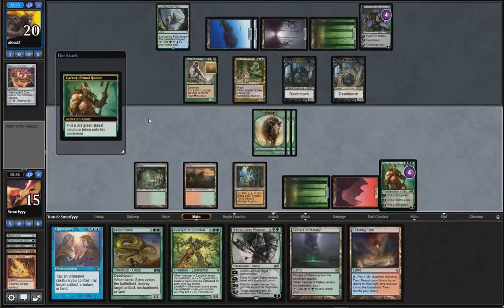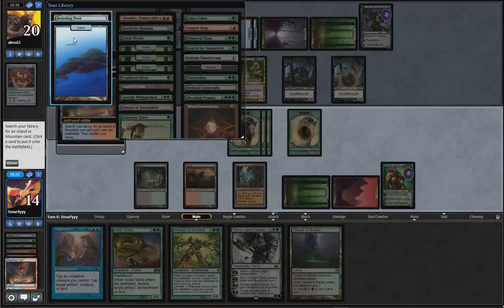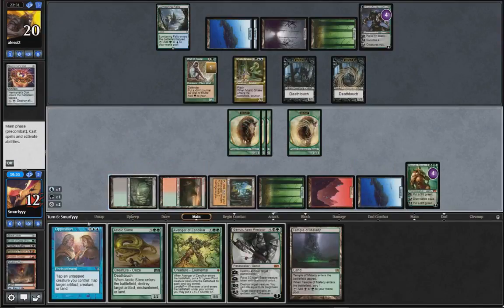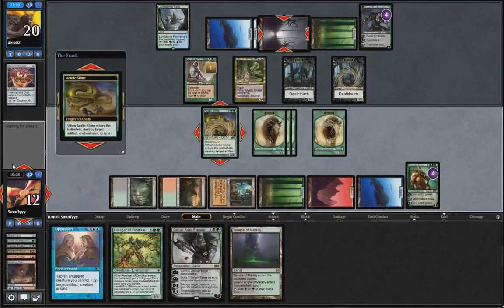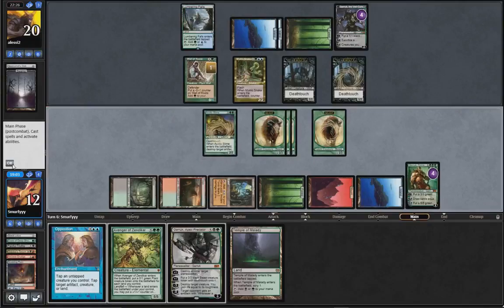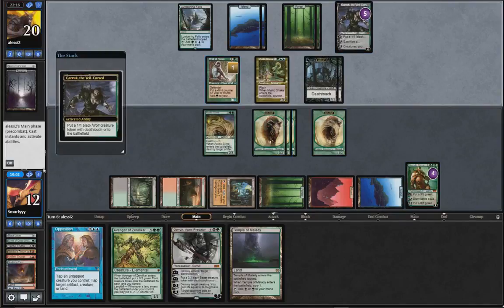That's plus Garruk, and we'll play Acidic Slime I think. We don't need another green source, there's no point in taking damage. I guess that opens us up to Wasteland as well. So here we can actually get the Lumbering Falls, but I prefer just cutting them off black. I don't really see the point in attacking - at the end of it we're basically just trading pluses for pluses, and until he minuses that it doesn't do anything.